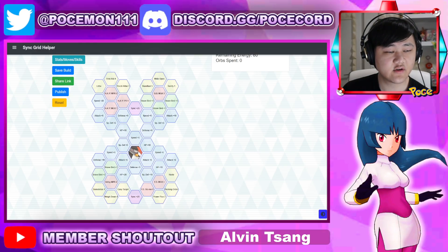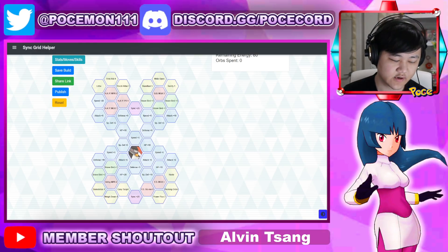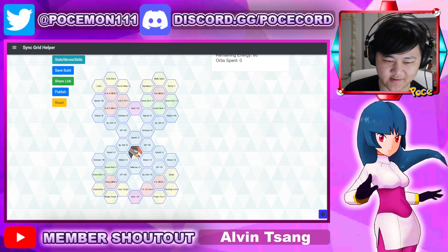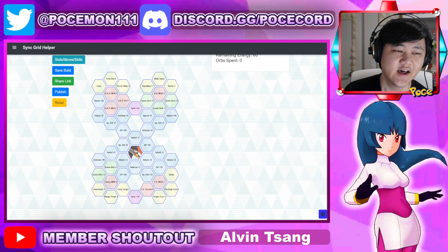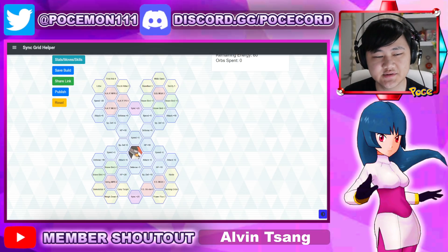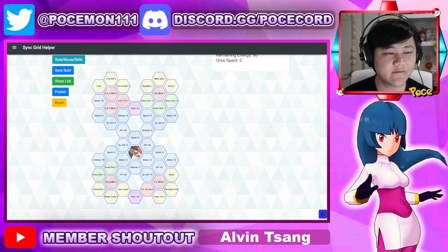Hey folks, welcome back to another Pokemon Masters video. So tonight we're gonna have Drak and Staraptor drop in the game. As usual, like we do every single night, we're gonna be summoning on the banner live, so make sure y'all tune in to the summon stream. Have notifications on, subscribe, all that stuff, and hopefully it's gonna be much better than the Alistair one.